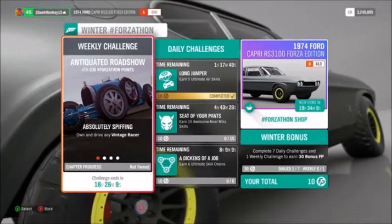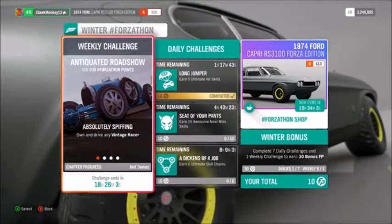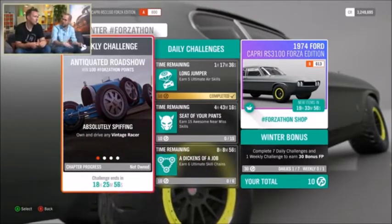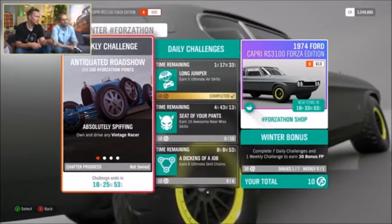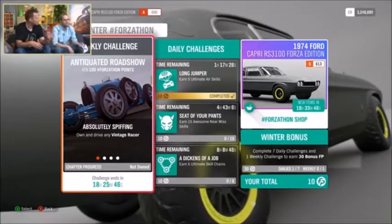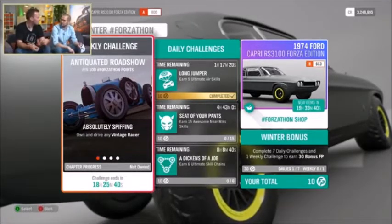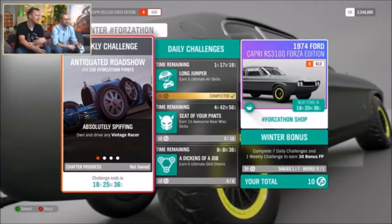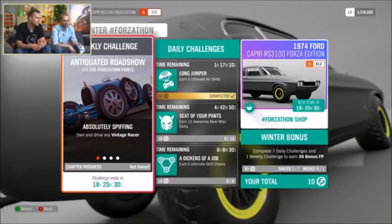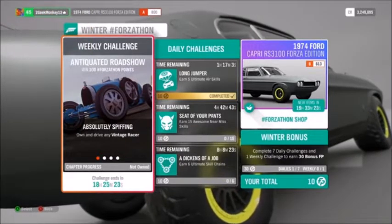Daily challenges are quick things to do. You get one per day, but you don't have to complete it that day — you can keep three in stock. So if you've been away for the weekend and come back Monday, you've still got the last couple of days' worth to rattle off. They're analogous to the Forzathon challenges in FH3 — pretty easy to do, almost without knowing it while you're playing.